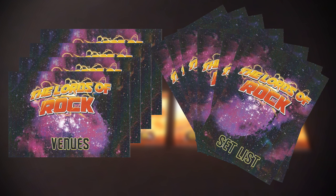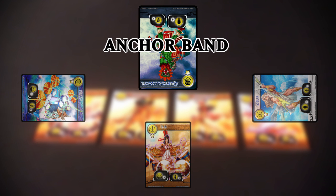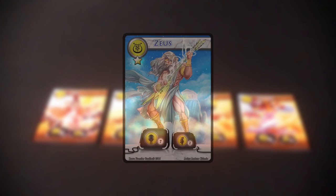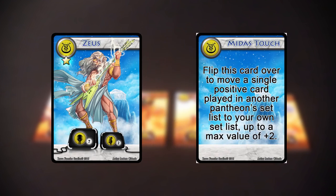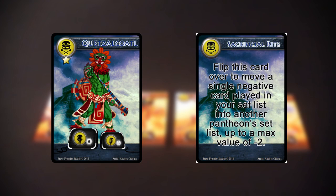Next, it's time to determine the anchor band. The last person to attend a concert becomes the anchor band. The game begins with the first player to the left of the anchor band. Also, every band has a unique ability connected to their pantheon. These abilities can only be used once a game, so use them at the right time.